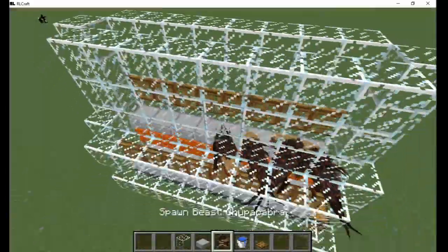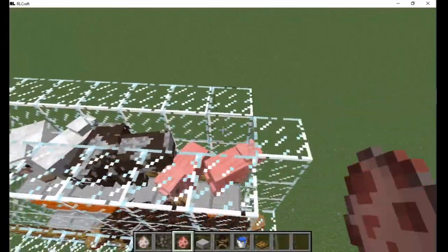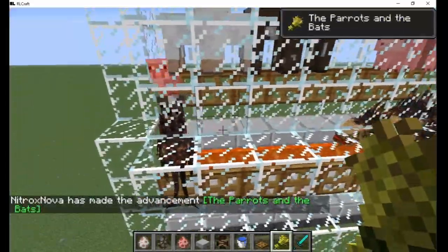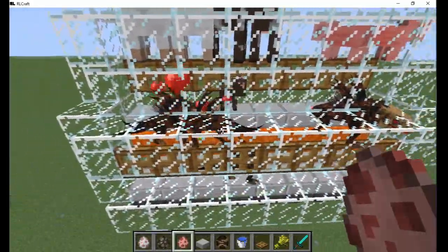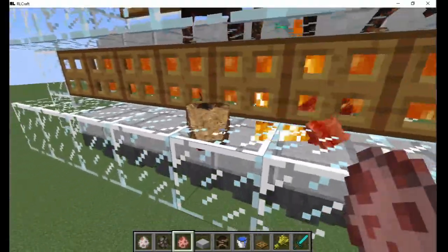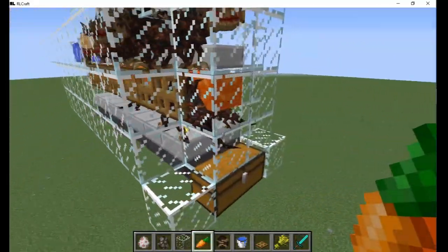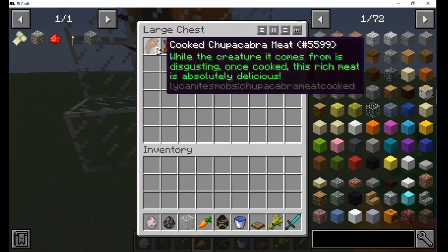I suggest covering this as well so other hostile mobs can't attack them. When you breed the farm animals, the offspring will fall through the trapdoors and the chupacabras will eat them. This causes them to breed, and the young drop down to the lowest chamber. Once they've grown, the lava will kill them, dropping leather and cooked chupacabra meat.